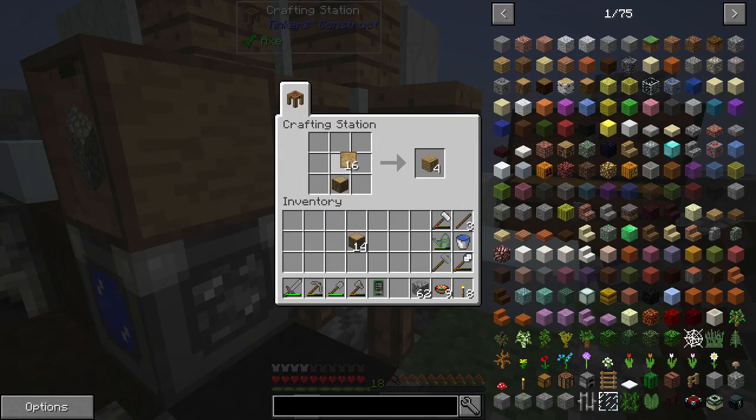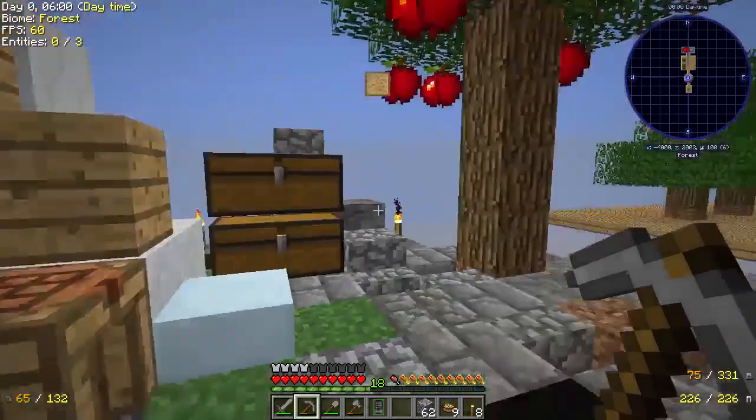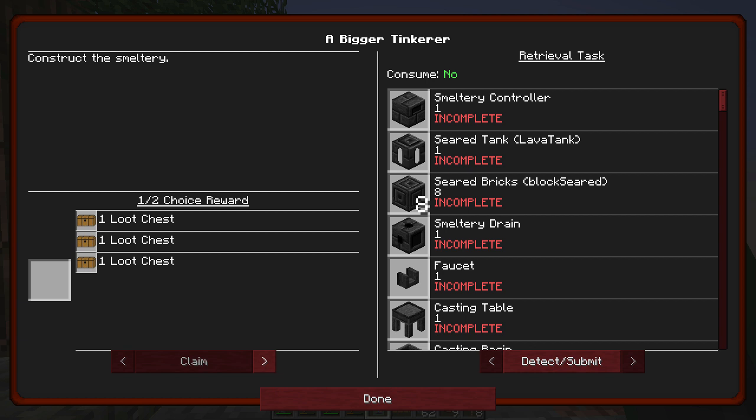Part Builder, Stencil Table - we'll need a Chest for the Pattern Chest. And then we'll need a Crafting Table for the Tool Station. And that should be that quest - indeed it is. We're going to take the Middle Loot Chest. So this is going to allow us to start making Tinker's Tools, which are really, really good. Then we're also going to want to make all this stuff. Now, this stuff is going to be a little bit more annoying to make right now, but it's not going to be too bad.